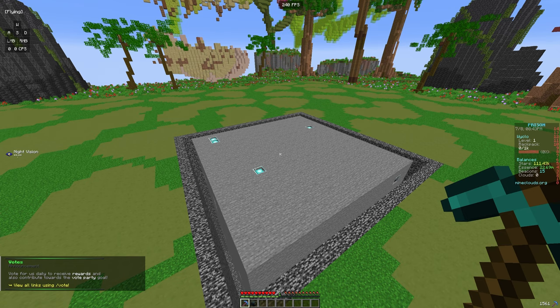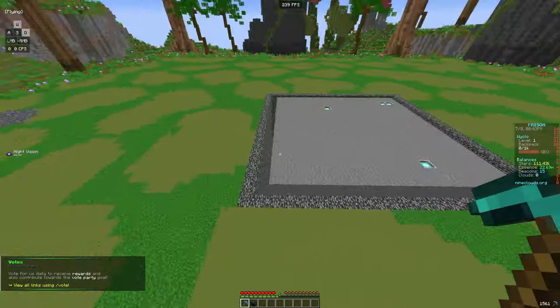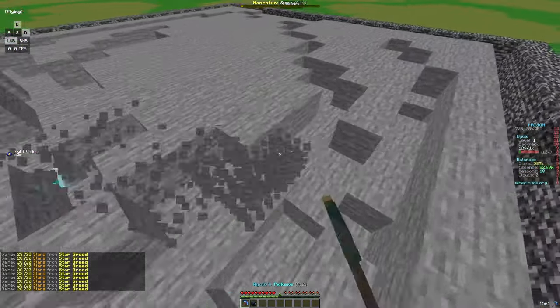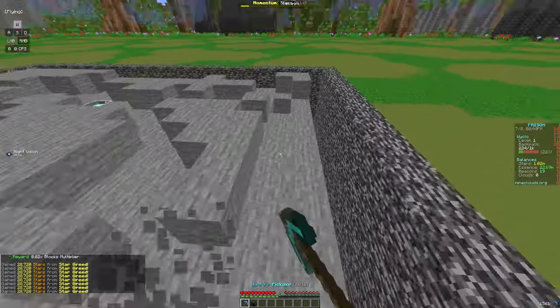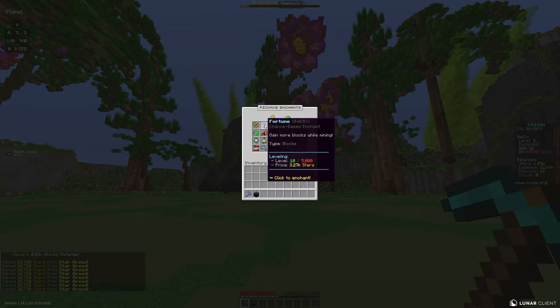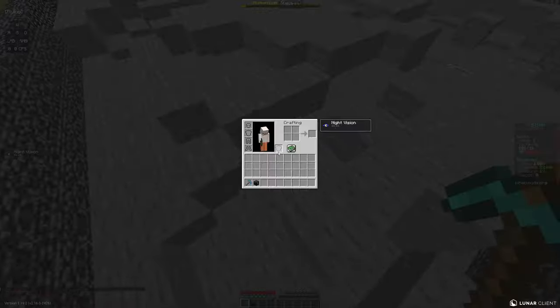If we do slash mine, you spawn in your own private mine. As you can see from star greed, we're getting a lot of stars now and we're almost back at a million. These enchants are definitely going to help — fortune might be a good next one, since all the enchants help us get more stars and blocks mined.